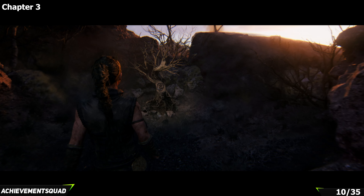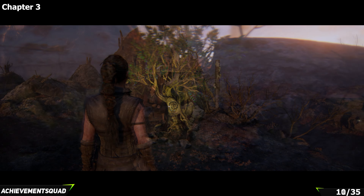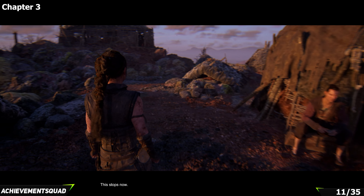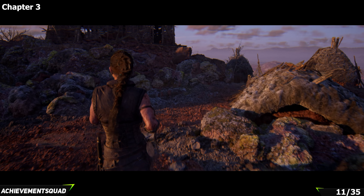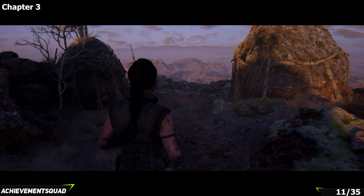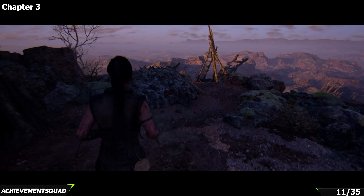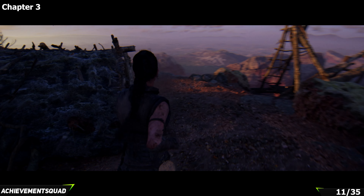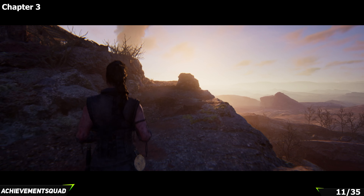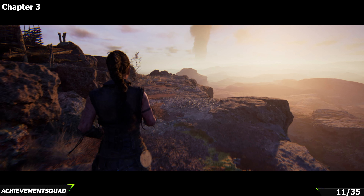The next collectible for chapter three requires significant story progression — it's lore piece number seven. You'll be back at the camp with the group. Take a left from your friend, make your way to the back of this campsite area with the derelict huts, and follow the pathway around to the left. Do not drop down any ladders because you cannot get back up. Chapter select is available after completing an area. Make your way up to the top of the hill and you're going to see your next piece of lore at the top.